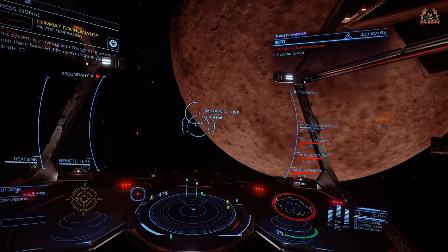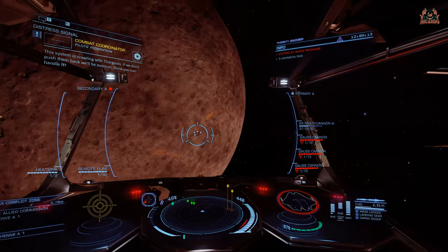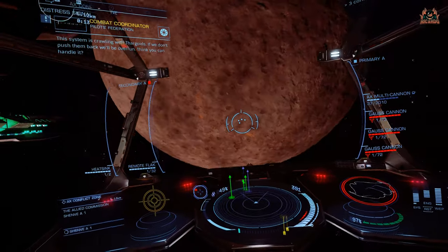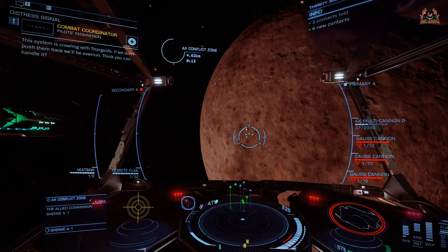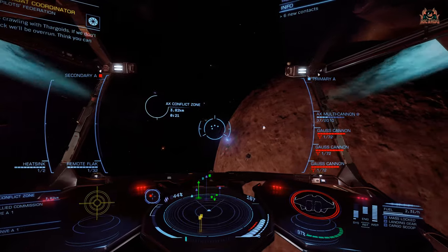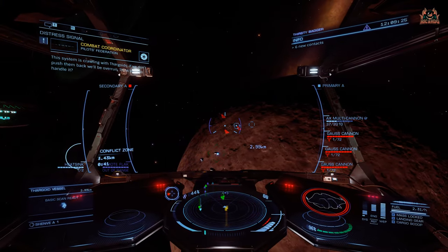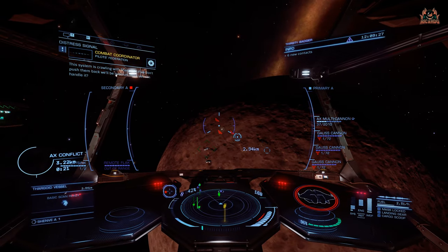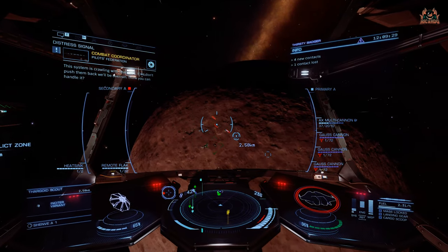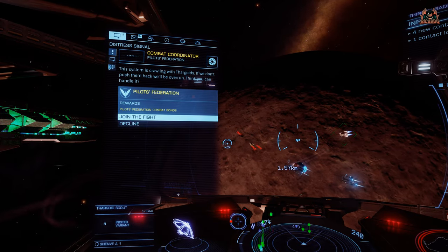I've not done an awful lot of AX combat, has to be said, and I did struggle a little bit in the first two or three sorties moving into the AX conflict zones. However, once you remember to stay inside the conflict zone - especially in solo mode - you are going to get help from the NPCs as well, and that goes a long way. It really does.